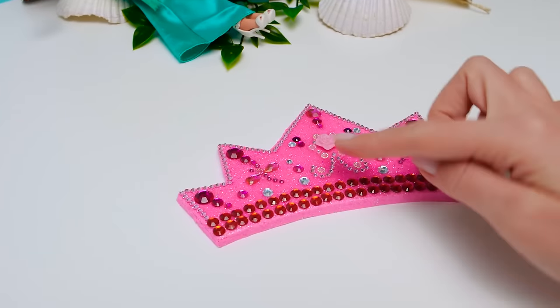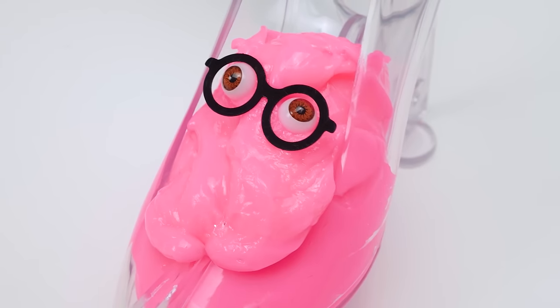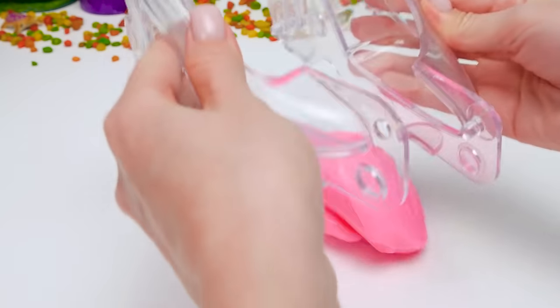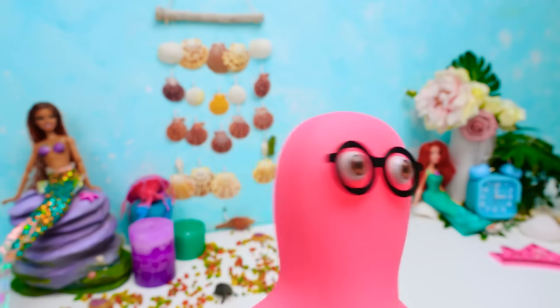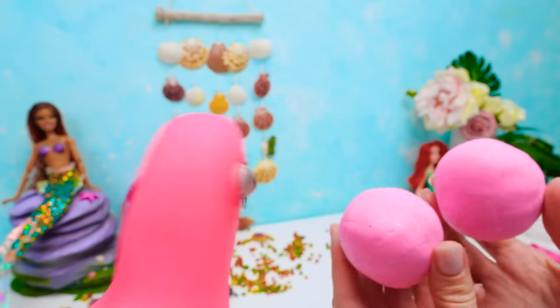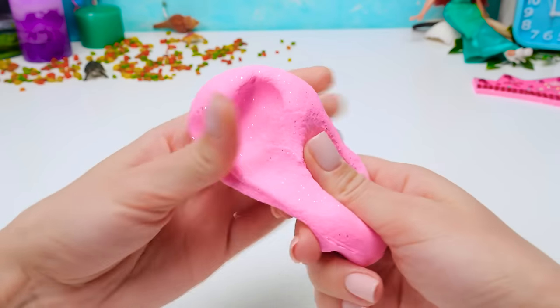And next, we'll deal with shoes. This is the perfect size for Ariel. Or maybe I can become a shoe myself. Oh, I like it here. Get out of there. I will make a shoe out of slime. Why not? Let me go back — I can be a shoe. I was born for this. No, Sammy. I already have this shiny pink clay. This way, Ariel's shoes will match her crown.